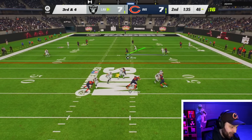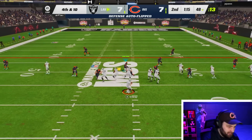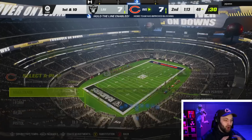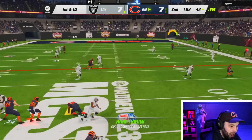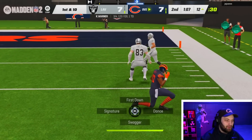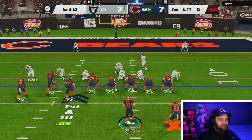He might have thrown there — he pump faked. Fourth and ten — looks like he's throwing it. This is perfect for us, we get ball at half as well. He's obviously using that safety up top and I think we're gonna have a wide open Plexiaco Burress — let's go boys! Beautiful by Kurt Warner here. Obviously we're gonna take a little bit of that clock — we want to walk away with points no matter what, even if it's three.